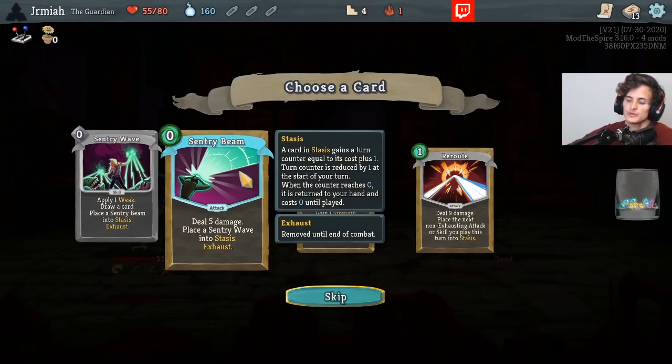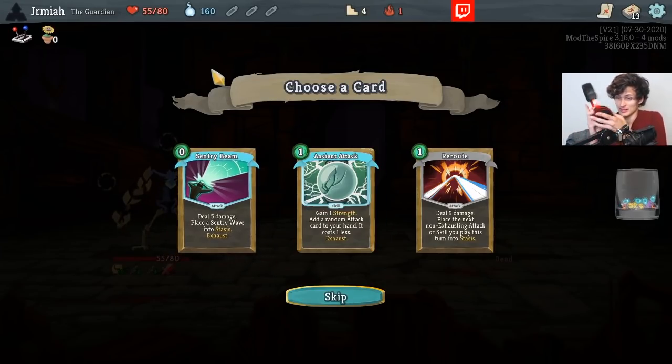There's a zero attack that does five damage, like a little FTL, but the caveat is that it gives a Sentry wave into spaces. Careful — one sec. My dog barfed and I had to pick it up.